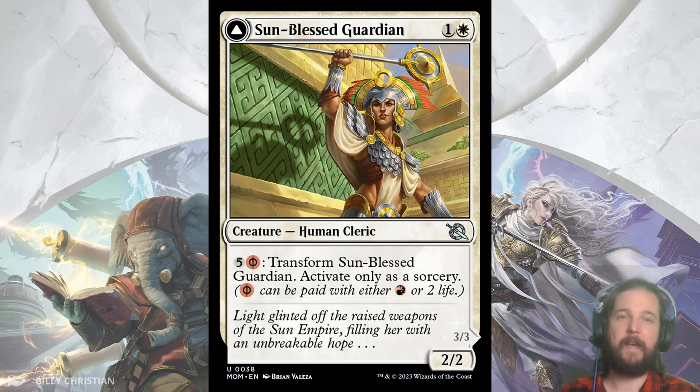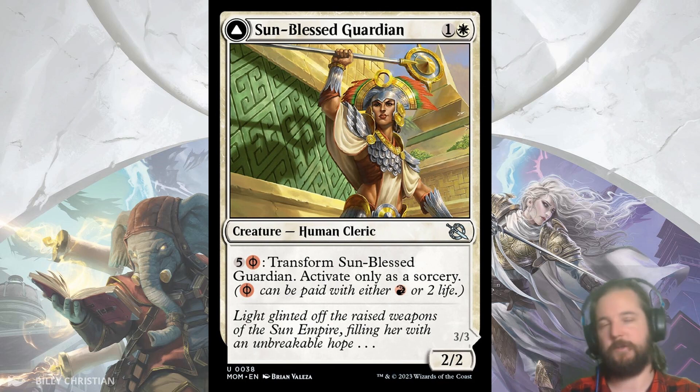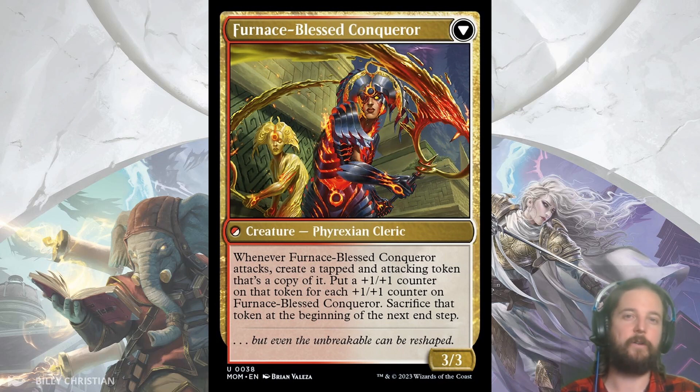Next up we have Sunblessed Guardian and our third mechanic of the set: Transform or Double-Faced cards. The Double-Faced cards tend to be not so great, but then flip into something interesting. Sunblessed Guardian is just a Grizzly Bear — a 2/2 for 2 — but it flips into Furnace-Blessed Conqueror, a 3/3 that whenever it attacks creates a tapped and attacking token that's a copy of it. It costs 5 and 1 red Phyrexian mana, meaning you can pay 2 life instead of tapping a red source to make two 3/3s — and that's if you haven't added additional counters before it flipped, since for every plus 1, plus 1 on it the token also gets an additional plus 1, plus 1. You do have to sacrifice the token at the beginning of the next end step, but I generally like Grizzly Bears that do something later in the game. I also really like the transformation mechanic because it helps mitigate drawing the later part of your curve early.